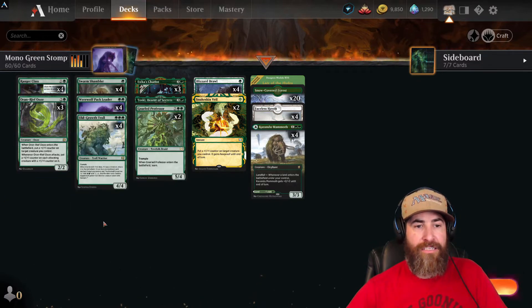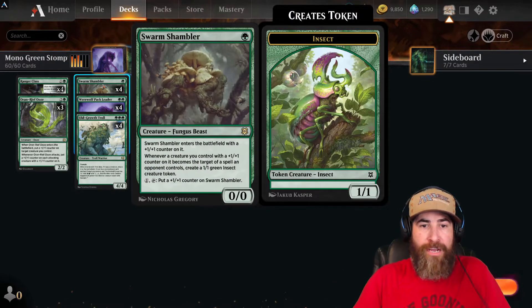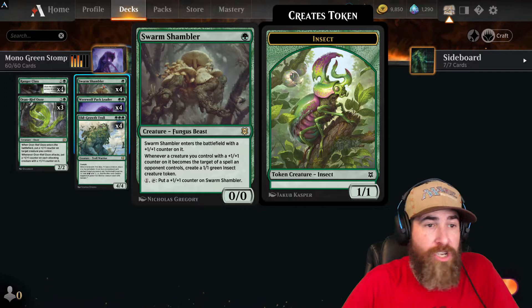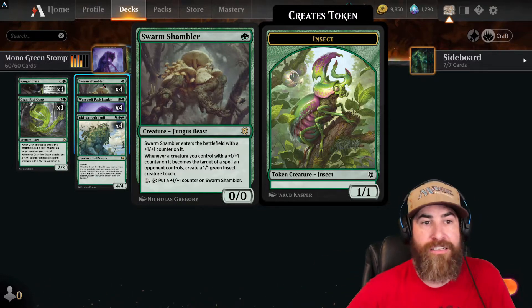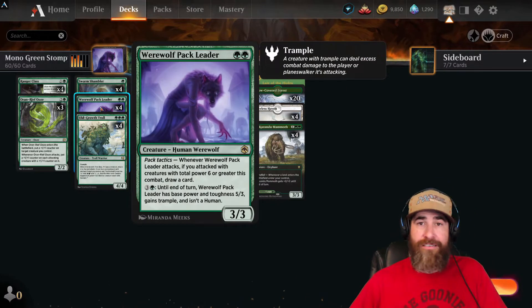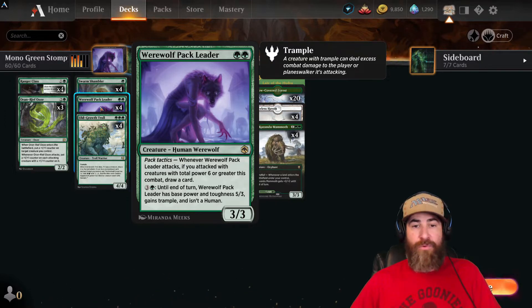For our early game creature drops, we have four copies of Swarm Shambler, which is amazing because it comes onto the battlefield with a +1/+1 counter already on it — so it's immediately ready for Oran-Reef Ooze to do its thing. Then we have four copies of Werewolf Pack Leader, which is the reason this deck is so strong right now. It's two green for a 3/3 Human Werewolf.